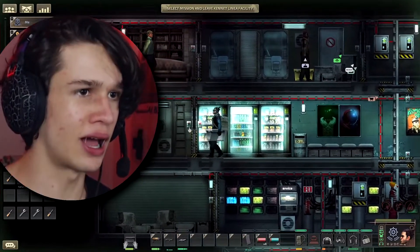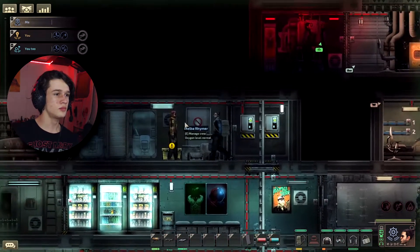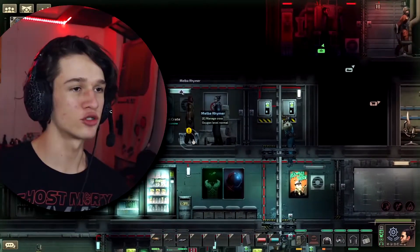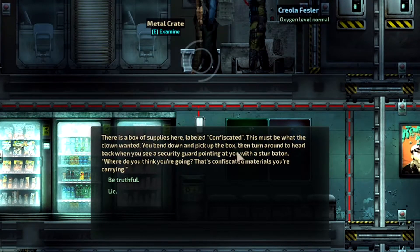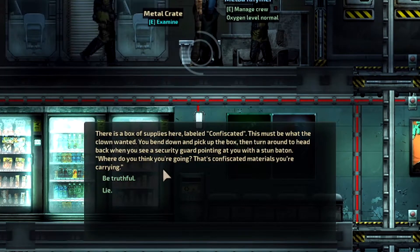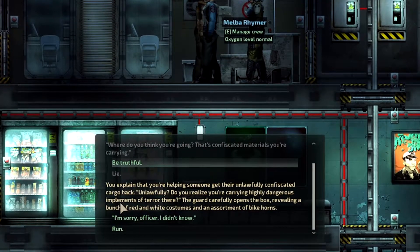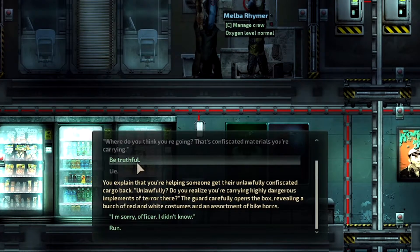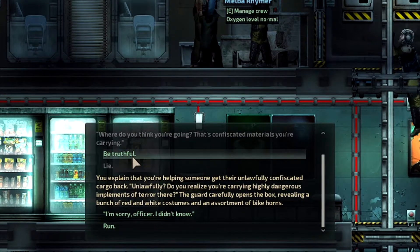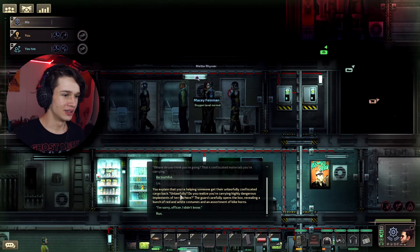So what are we gonna steal for this clown? I don't want to get a bad rep for a clown. Let me get rid of the box I currently have. Hey Melba Rhymer, sorry I gotta do this — just playing. Can I have that box though? There's a box of supplies here labeled 'confiscated' — this must be what the clown wanted. You bend down to pick up the box, then turn around to head back, when you see a security guard pointing at you with a stun baton. 'Where do you think you're going? That's confiscated materials.' You explain you're helping someone get their unlawfully confiscated cargo back. 'Unlawfully? Do you realize you're carrying highly dangerous implements of terror?' The guard opens the box revealing red and white costumes and bike horns. Are they explosive or something? It's just costumes — run!